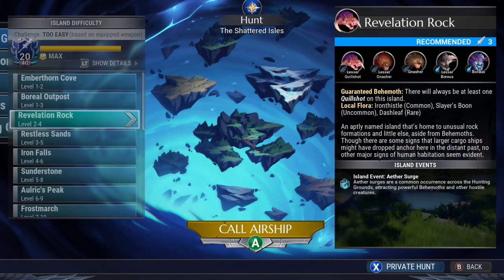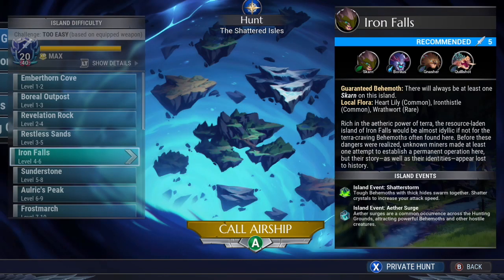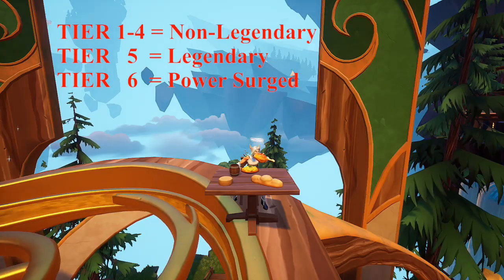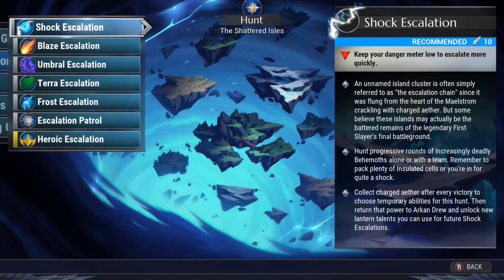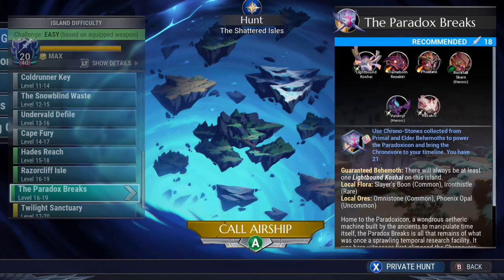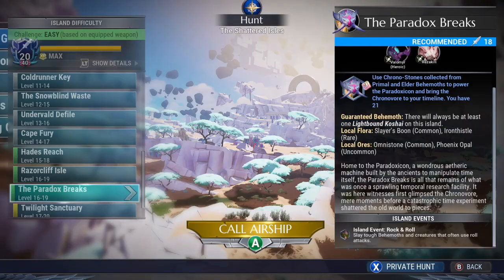Depending on how early you encounter behemoths to craft their gear determines their tiers. Tier 1 through 4 are the non-legendary type of gear, tier 5 are legendary, and tier 6 are power surged. Behemoths considered legendary are found in escalation 10 through 50 in round 5 and the chronovore in paradox breaks, until the chronovore gets its own radiant escalation 10 through 50 in May 26, 2022.